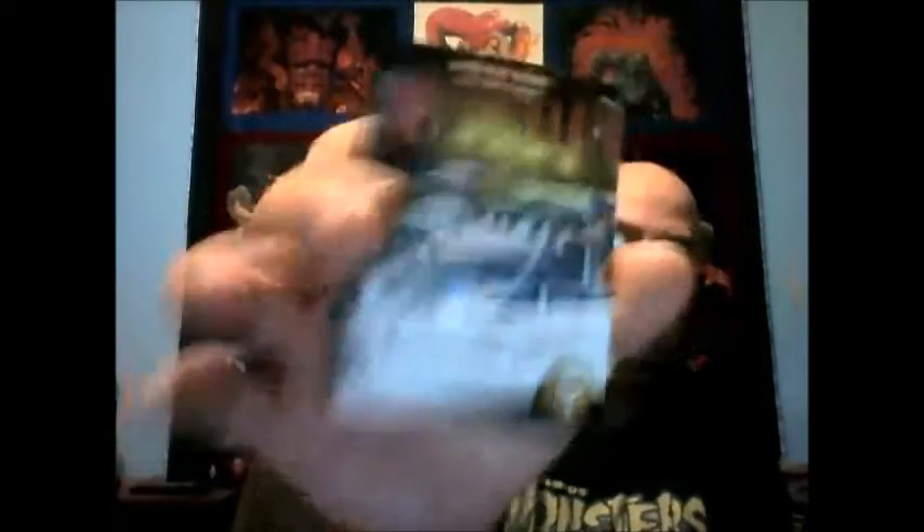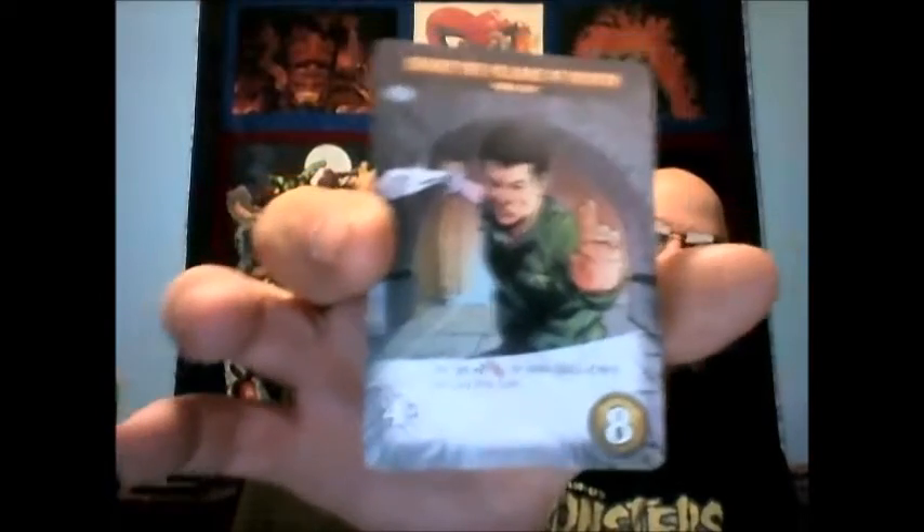There's also the Pork Chop Express — I love that Jack Burton's truck is one of the heroes. This is a mid-level hero at plus three fight. If you play a tech hero before playing this card and there are no villains in Chinatown or the bridge at the end of your turn, you rescue two bystanders. Then we've got Wang Chi — Shake the Pillars of Heaven. This is four fight and you get plus two fight for each class of hero you play this turn, so that could be a pretty strong card.